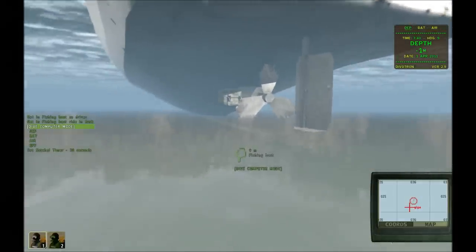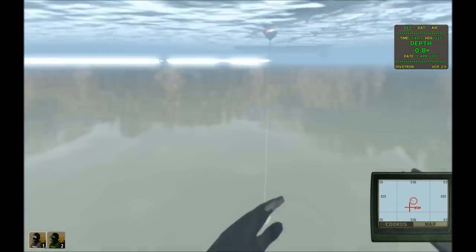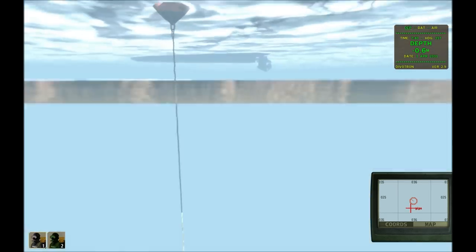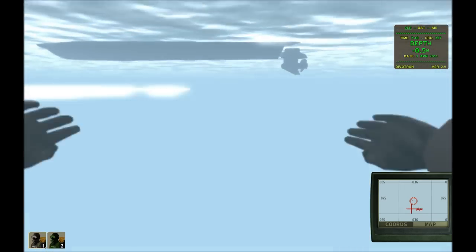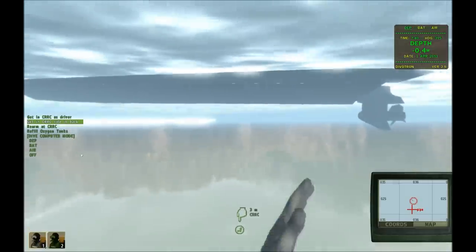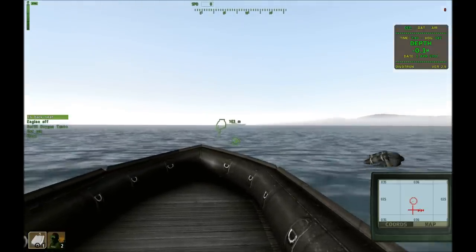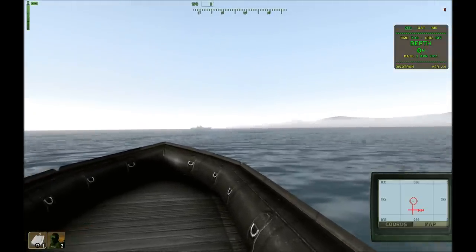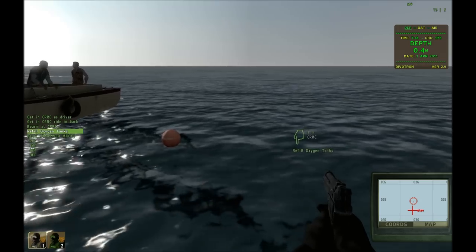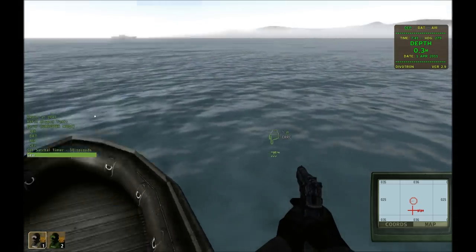Now if I wanted to, I could set the satchel timer, but I don't actually need to be near the satchel to do that — I can do that from the boat. I'm going to go back over to my combat rubber raiding craft and go ahead and get in as the driver. I'm going to have to pop up. Now I can set the timer on the satchel. There it is.